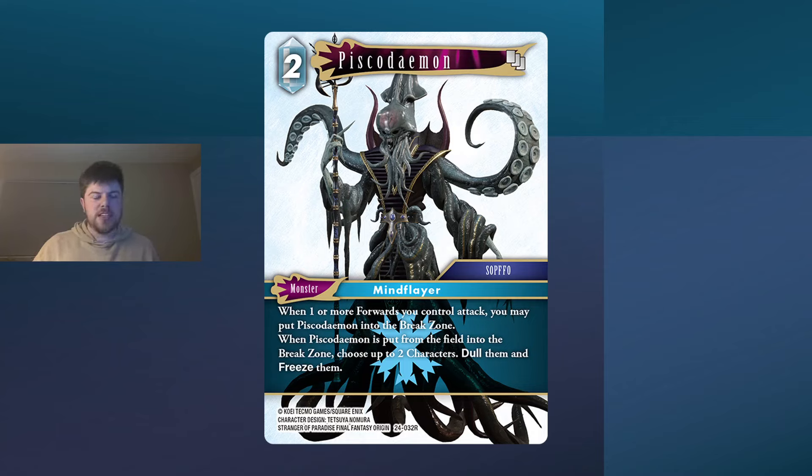I think this is actually probably better designed for L6. That's definitely a strong place for it because it's printed so close to Witcher Defends that you can sort of sack it, reduce something by 7000, and dull and freeze two characters. In standard that's an alright play given you've paid 5CP to do this, or 3CP if you count the draw from Witcher Defends.